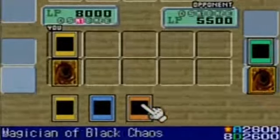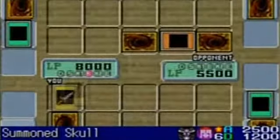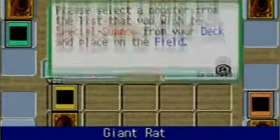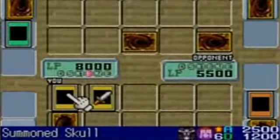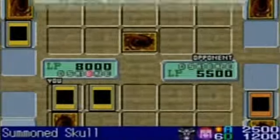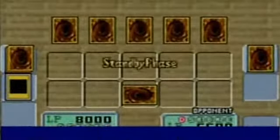Nothing I can do, just keep Summon Skull out there. Attack Rat — Giant Rat's special ability will allow me to special summon a monster to the field, because it's still technically my monster. So I'm going to summon the Giant Soldier of Stone. I did want to summon that in defense mode, but since it's put it in attack mode I may as well attack. Get in. Sorry, Baby Dragon. Baby Dragon only really becomes powerful when it's fused with Time Wizard to make a Thousand-Year Dragon.